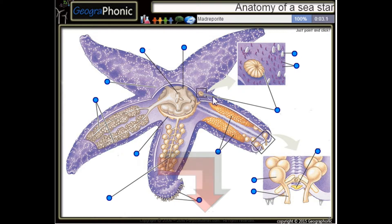This is a Madre Pariet. Here we see gills. This is a rain canal. This is a podium. These are garnets. This is a spine.